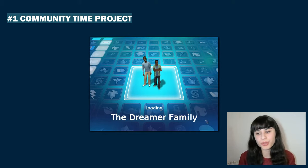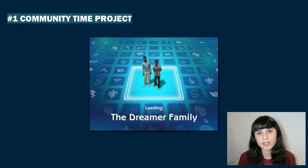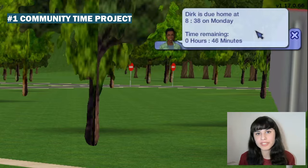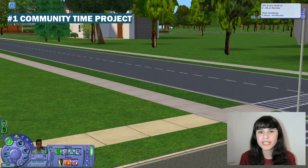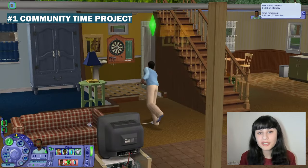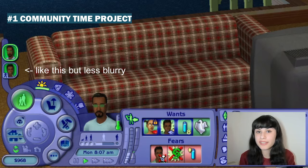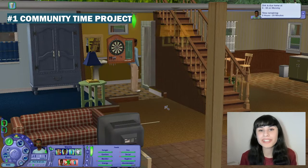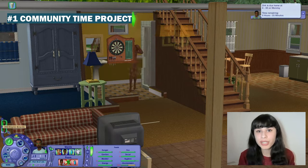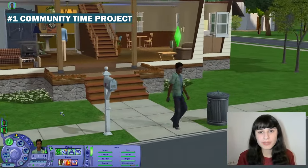You cannot send Sim B to another community lot in that time, but you can send them to work, school, or anywhere that doesn't involve loading up another lot. When you come back to the lot, you will get a message in the corner of your screen informing you about when your Sim will be back home and how much time is remaining. There are two things you should not do during this period: one is closing the notification, because that will bring your Sim home immediately; the other is saving and exiting the lot, because when you enter again they will be home and their icons will be stuck. Before this mod, I felt discouraged from ever sending my Sims to community lots, because it was so unrealistic to have your Sims out on a day trip, only for them to come back and it still be the morning with all their needs in orange and red.